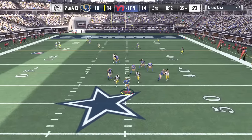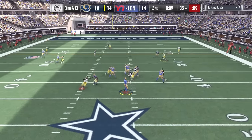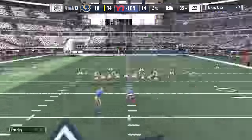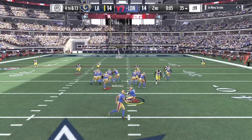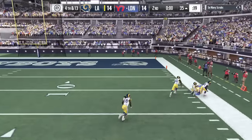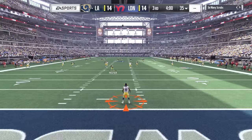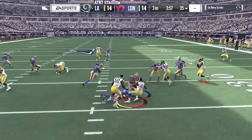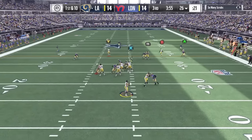Second and 13, gotta stay in bounds — almost got sacked, had to take a shot downfield and it's incomplete. Third and 13, eight seconds left — pressured, incomplete, that stops the clock. This would be a 52-yard field goal with the new kicking meter in Madden 17, but he runs a fake and doesn't even get a touchdown. He just didn't have confidence he could make that long of a field goal and didn't get his three points there.